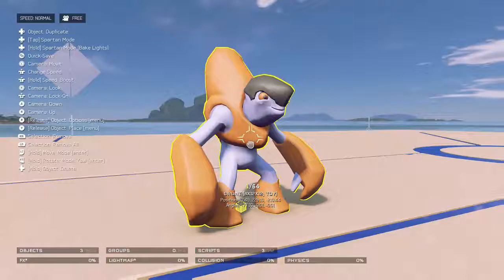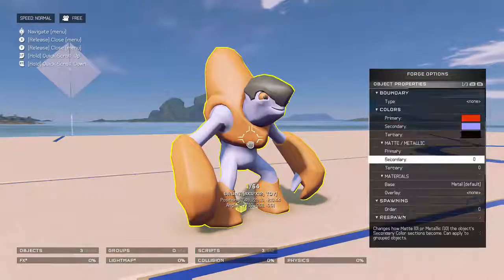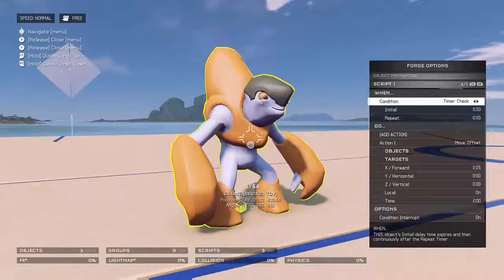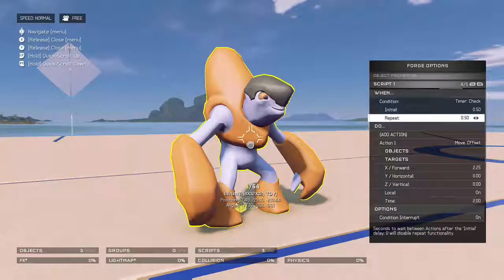I'm going to grab this and open the object properties to show you the script. Here we've got the first script — the condition is timer check, the initial is set to 0.50, and the repeat is set to 0.50.